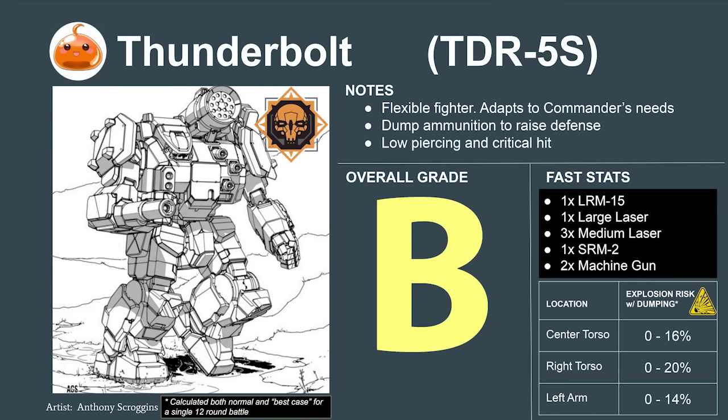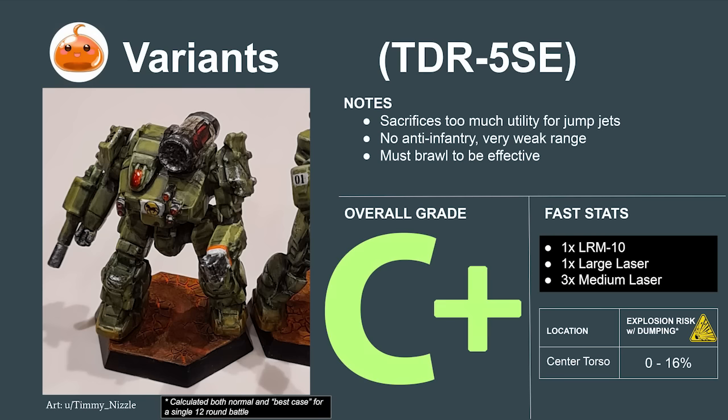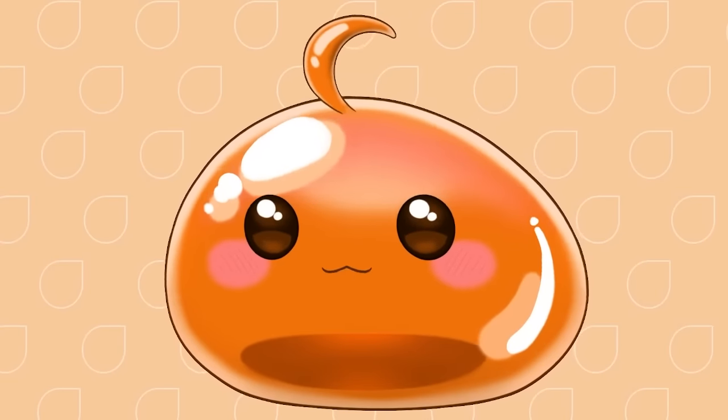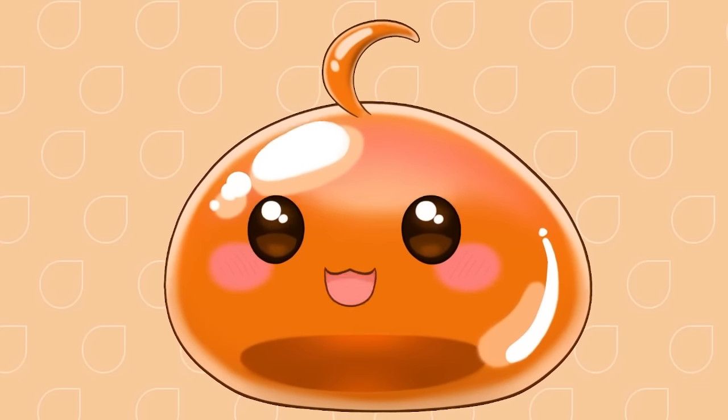The most notable variant is the Thunderbolt 5SE. It shifts the mech to a hybrid role that can fight as both a Battleline mech or a Cavalry mech. It's a bit worse than the original because it no longer does meaningful damage at long range and can't fight infantry. It's usable but flawed, and rates to a C+ on our tier list. We'll be taking a look at much better Cavalry and Hybrid options for our mercenary company a bit later in the video.